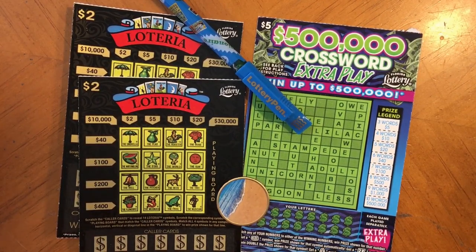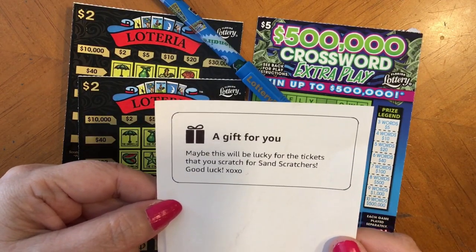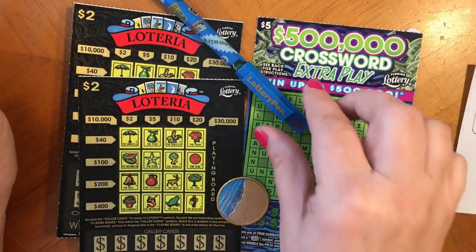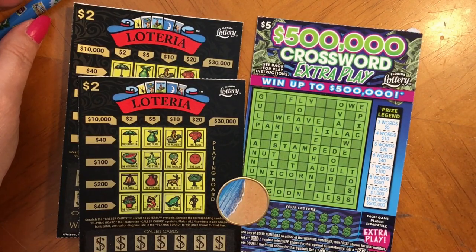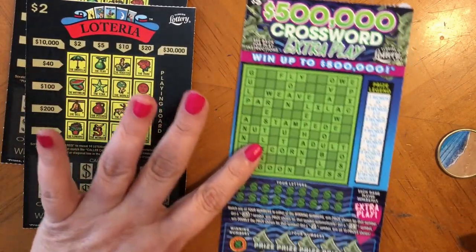Hi everyone. I wanted to go ahead and do another video. I was able to find the Crossword Extra Play, the new ticket here in Florida, but also to follow up with my gift package. I missed one of the gift receipts — the gift tickets — and there was a note that said 'maybe this will be lucky for the tickets that you scratch.' XOXO. So that's what came with this pen. There were so many things in the box, I didn't go through every piece of paper. I have a few tickets here today, we're going to scratch and see what we can find. Let's hope we find a winner.